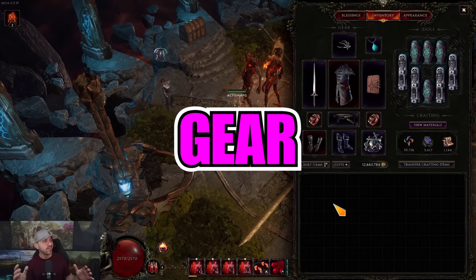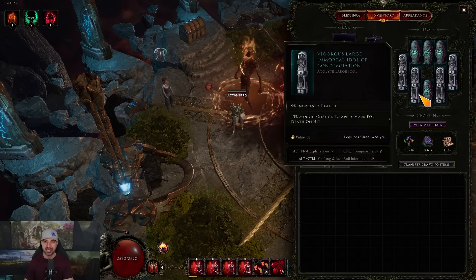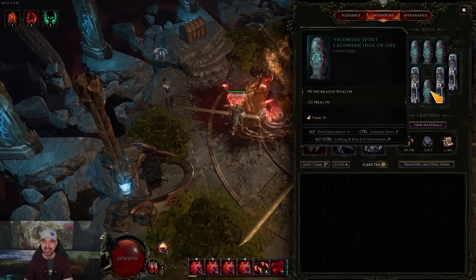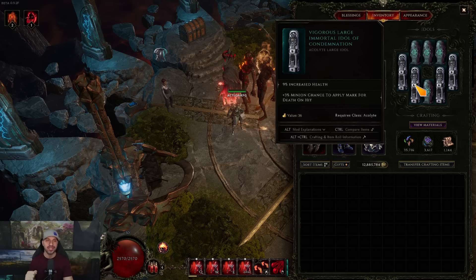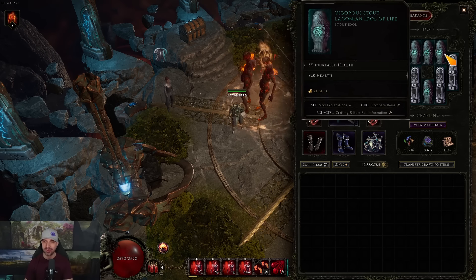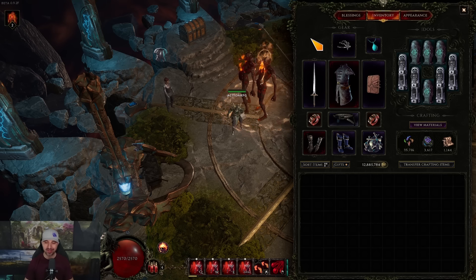Moving over to gear, starting with idols. Just like my last Necro build, the idols basically haven't changed: as much life as you can possibly get out of your idols. You want one affix on one idol being minion chance to apply Mark of Death on hit — even if it's three percent, which is the base, that's all you need. Just get one idol with it and stack life on the rest.